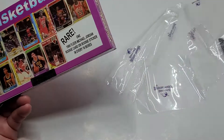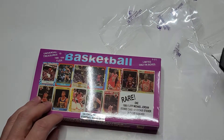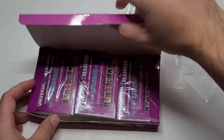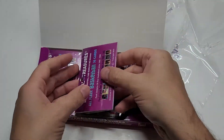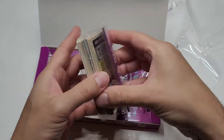Fingers crossed. This would be pretty awesome if I can get a rookie from Michael Jordan. Here we go. Oh, fancy. So they're rack packs — here's one rack pack.